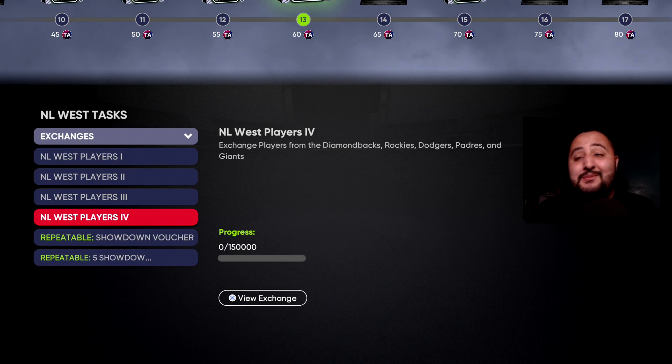This is going to be expensive — the NLS Players 4 exchange alone is 150,000 stubs, which is a lot. But this is a route for people who have stubs to spend. If you take care of all these exchanges it'll get you to that 60 and you can get your first diamond out of any pack. This goes for any division.